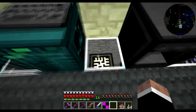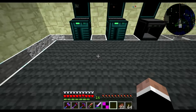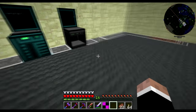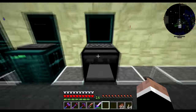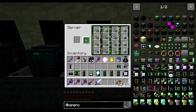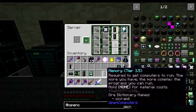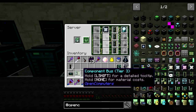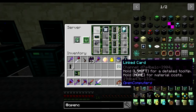The power distribution modules also stop network traffic, so I'm going to use wireless networking to send messages between different computers. Down here in the rack I've got a hard drive with OpenOS already installed, some memory, an EPROM, a tier 3 graphics card, a wireless network card, and a special card called a linked card.